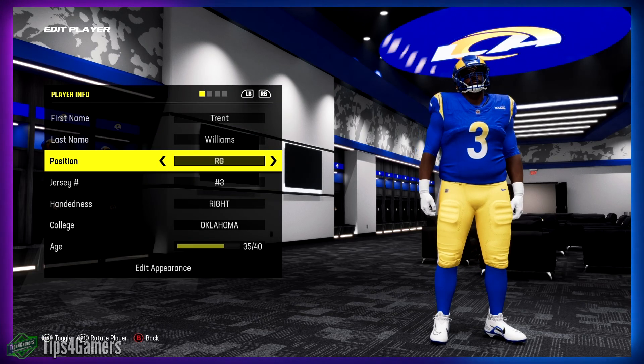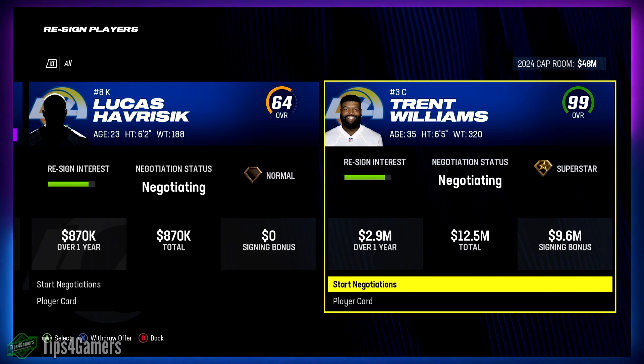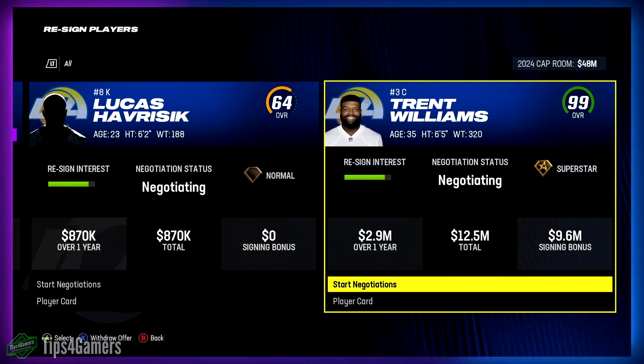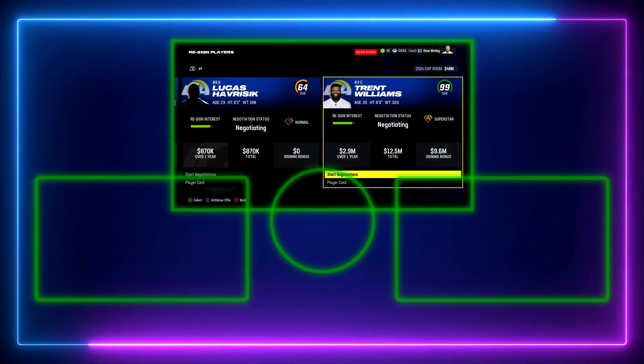The final position is center, and the number difference is massive: 12.5 million dollars compared to a left tackle at 28 million. If you sign centers, you are going to be rich. Right tackles, left guards, and especially centers are the smart signings. Centers will save you stupid amounts of cash. Combined with our other videos, you could have over 100 million dollars more than everyone else with a better roster.